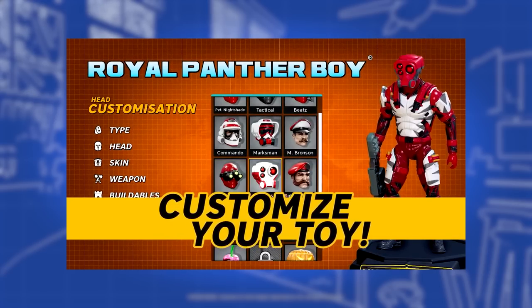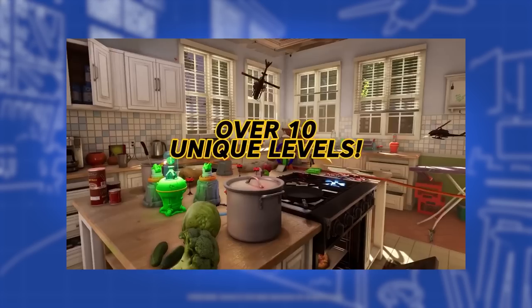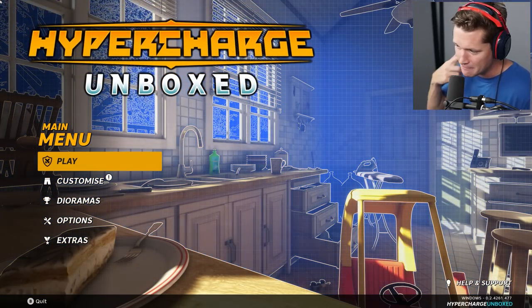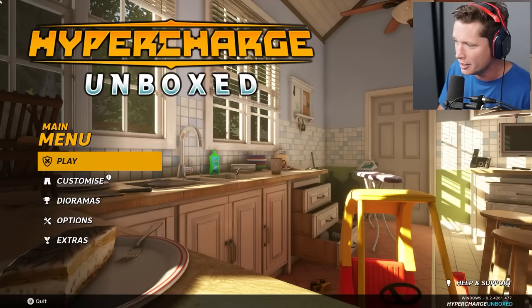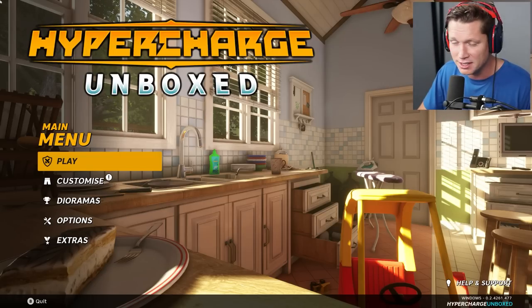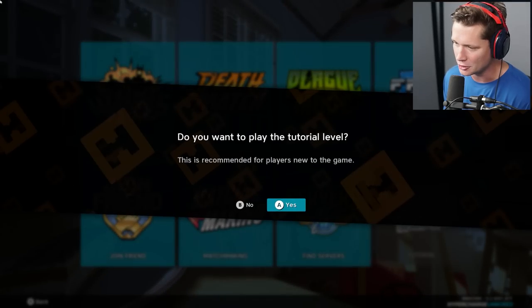It obviously looks epic. The idea is it's a shooter where you're an action figure kind of shrunk down to size — a lot of nostalgia happening. Looking at this opening menu, we've got like the red and yellow toy car thing, little Tonka trucks on the ground, a cordless phone in the background. If you were a 90s kid, this game is a dream. This is like 90s kids meets Call of Duty. I kind of feel like I might want to check out the tutorial.